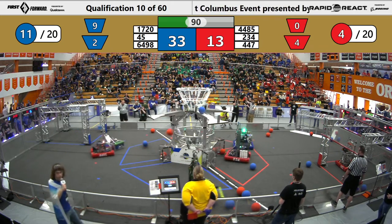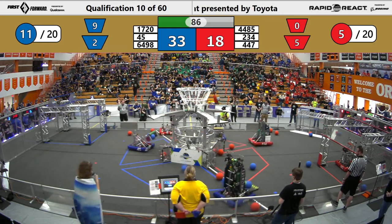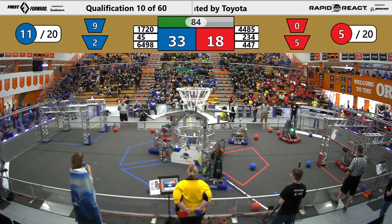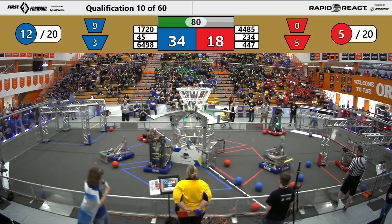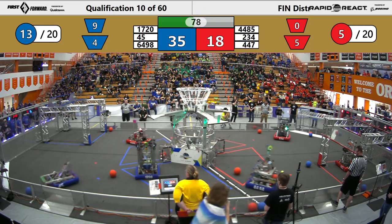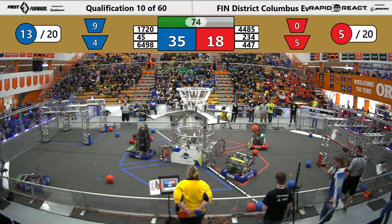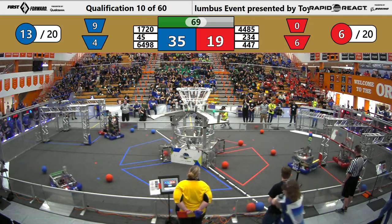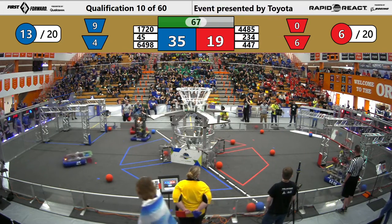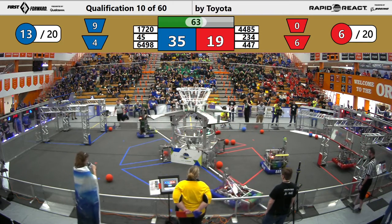Two more cargo ball high from 17-20. That's going to mean due to 33-13. 45 switching back to scoring low. Low balls were worth one point compared to high, which is worth two. 447 with 73 seconds left in the match choosing to go climb, trying to get those big 15 points and possibly an RP ranking point. They can get a total of 16 points combined with the Red Alliance on climbs.